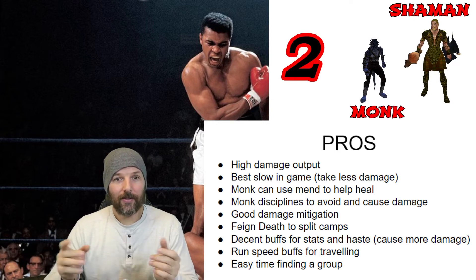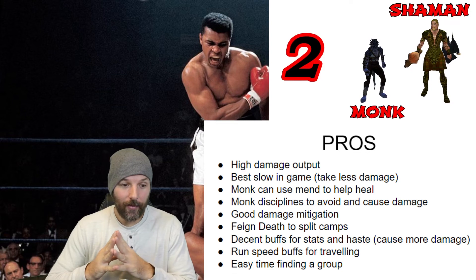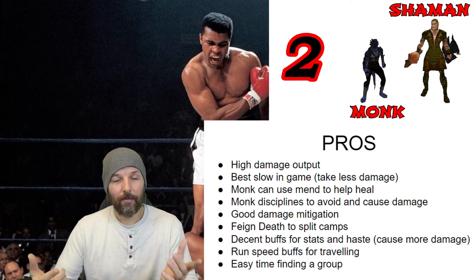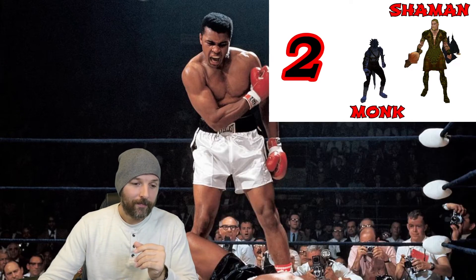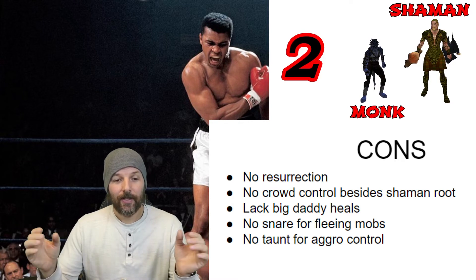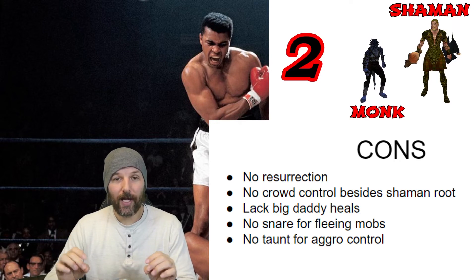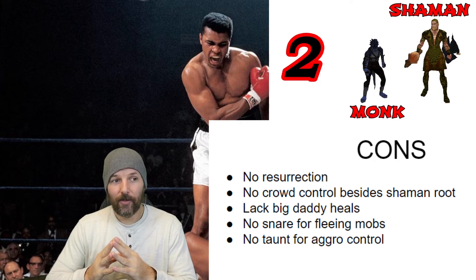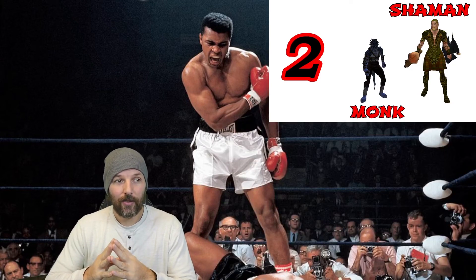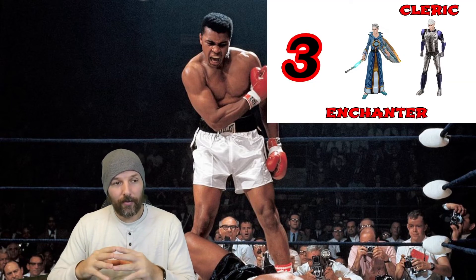You can still use the Monk to Feign Death and split camps — the Monk's Feign Death is actually better than the SK's early on because the SK has to cast it. You still have decent Haste and stat buffs, run speed buffs for traveling, and it's easy to find a group with a Shaman and Monk. The cons: no resurrection, no crowd control besides Shaman root, no big heals, no snare for fleeing mobs — which has gotten me in trouble — and no taunt. If something starts beating on your Shaman and you can't get aggro off via damage alone, you're stuck, unlike with the SK.